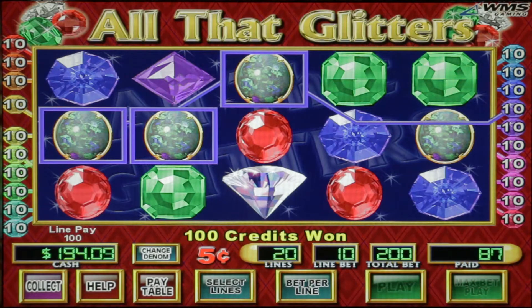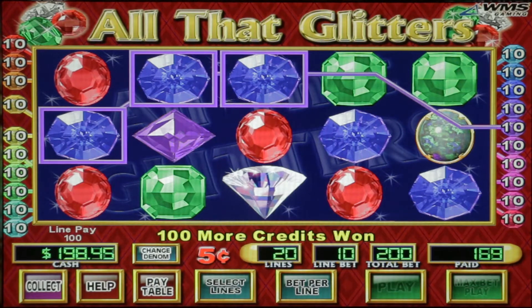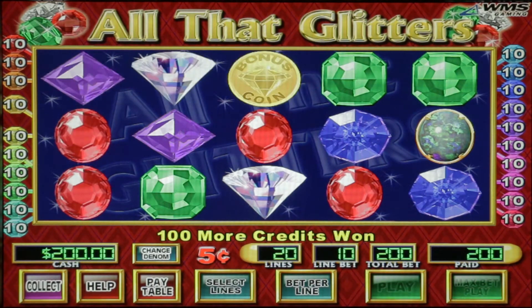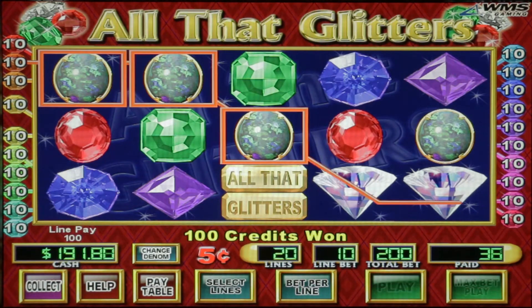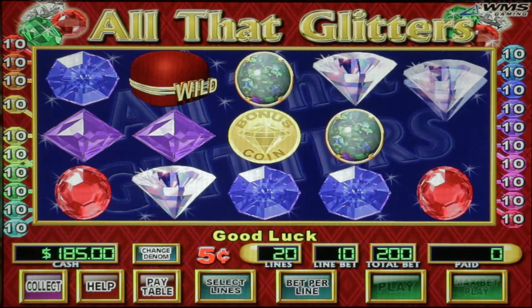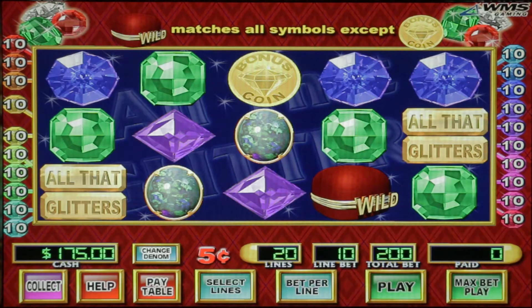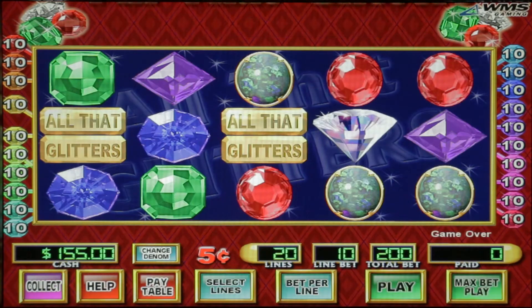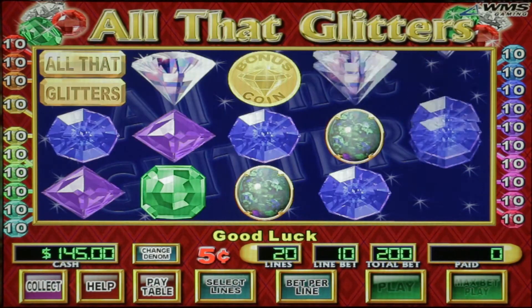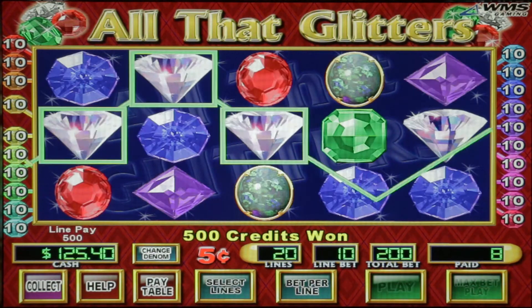So once you get a line hit it will shatter and bring down new symbols, and it will keep going as long as we keep getting wins. Now I am not a fan of cascading reels by any company — I don't like them on Bally, I don't like them on WMS, and I don't like them on IGT. I will play them from time to time. I do like Invaders from Planet Moolah, but I think it's because I like the graphics on that game.